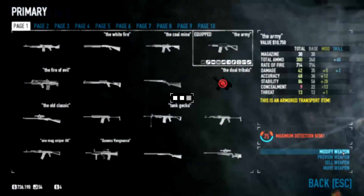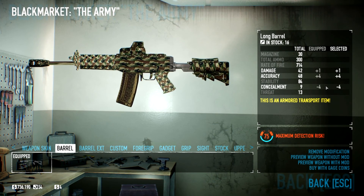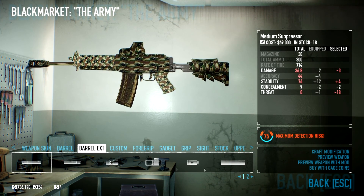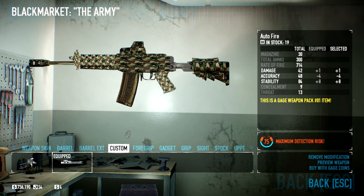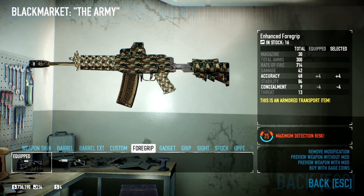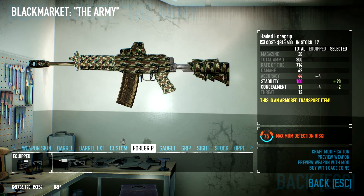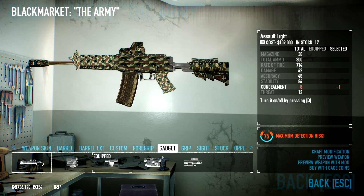So if we take a look at the mods: we have the long barrel for the extra accuracy and damage. We don't care about concealment because when you're starting out you don't give a shit about your concealment. Of course we're using the competitive compensator and autofire. The foregrip is the enhanced foregrip for the extra accuracy. You could go with the stability as well, but I think too much stability isn't really that good for an assault rifle, so just keep it with the enhanced foregrip in my opinion.